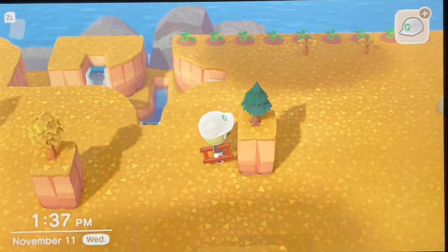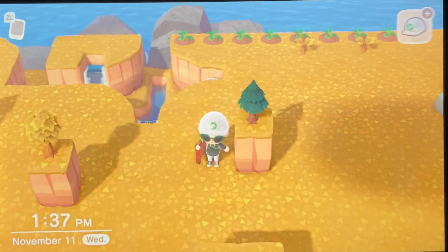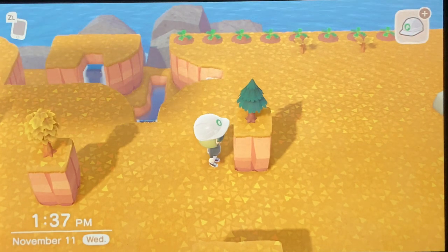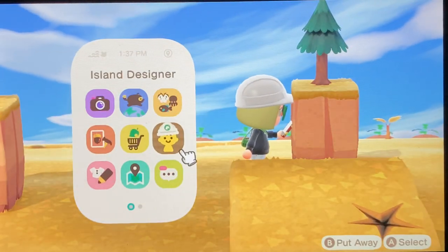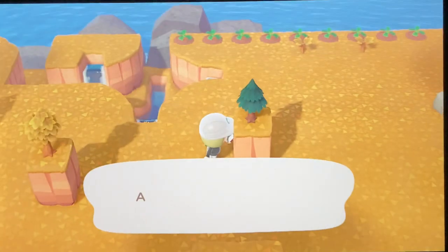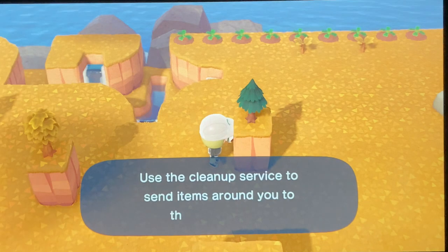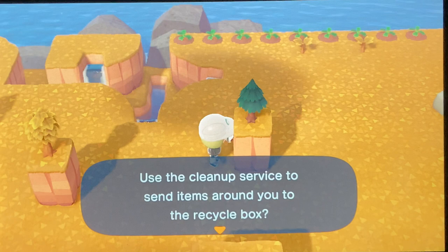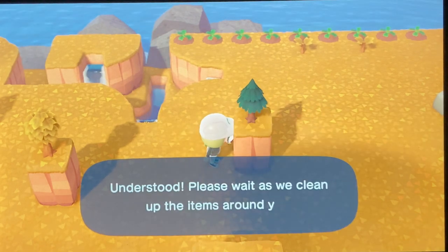Just pressing that A button. So how do we get rid of them once we've built them — that's the big question. I'm going to remove this one that I'm standing beside to show you how it's done. The only way to get rid of them is this way: you go into your island designer in your phone app and you request a cleanup. This will get rid of the tree. The cliff will still be there. Anything on the ground that you've placed will show up in your recycle bin. So we're going to say yes, clean things up please.